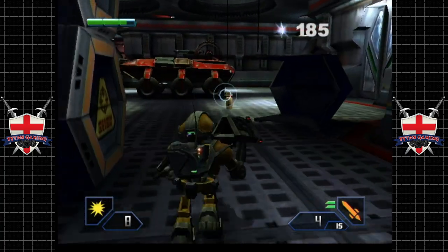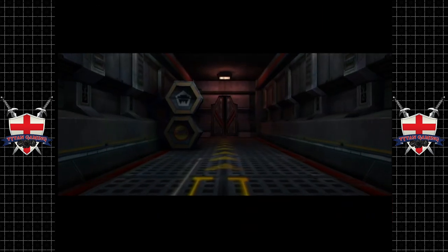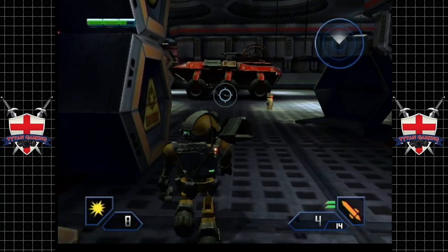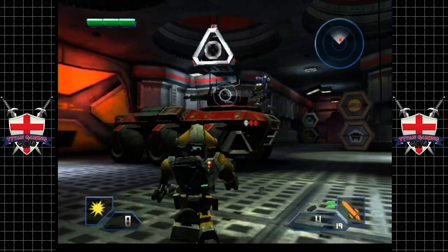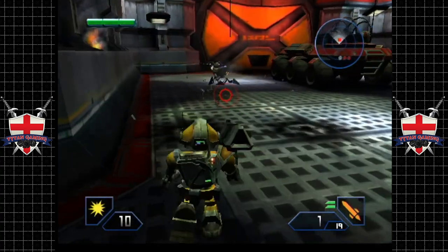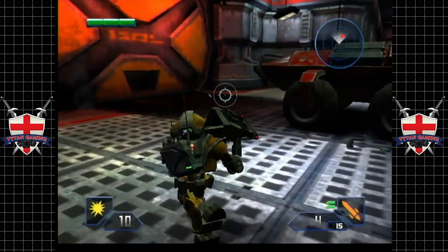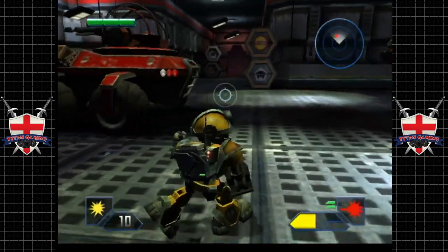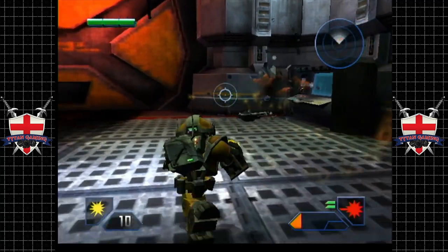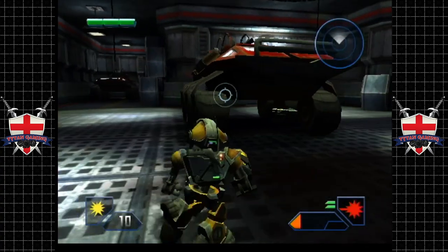Whatever ammo we have here is what we're going to carry into the next level, but I will obviously spare you that. I'm pretty sure there's a lot of rockets and stuff. Oh, how inviting. You little sausage. Look at that — you're leaking oil, dude. I feel so sorry for you. Doesn't that look really inviting, the way that door just opened up for us? Yeah, definitely not going to be a Titan down there or anything like that. That would be silly.